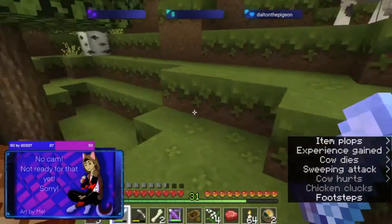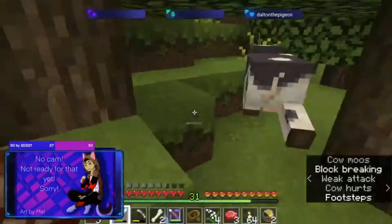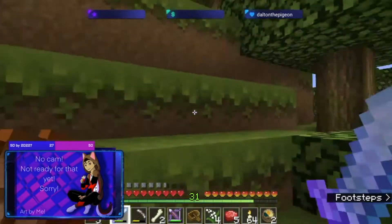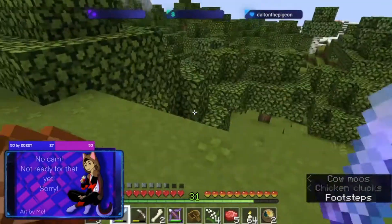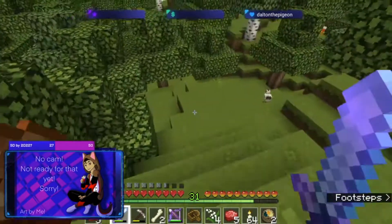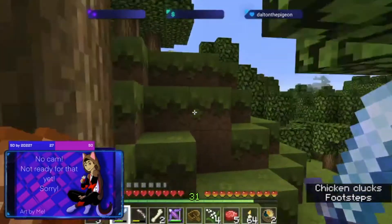I need leather. You guys give me leather. There we go. Where'd that other cow go? I hear it. It ran as soon as it saw me killing all the others. I will also get the chickens for feathers — I just need a couple more books for my enchanting area.